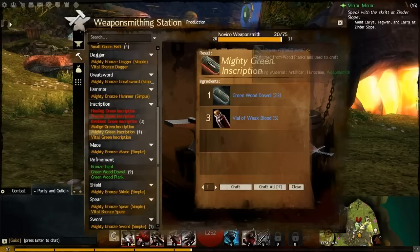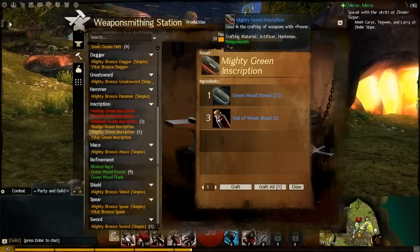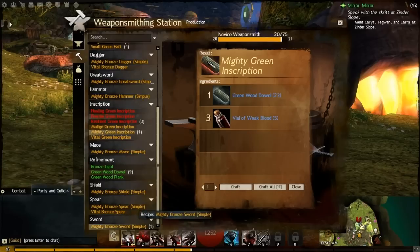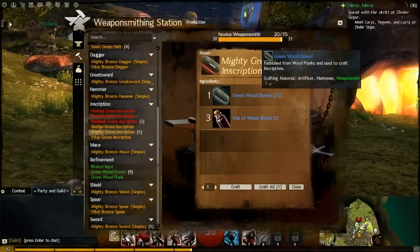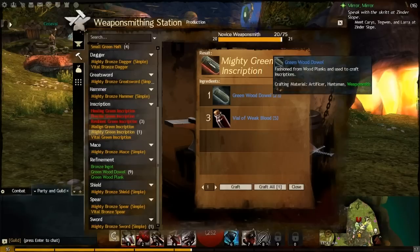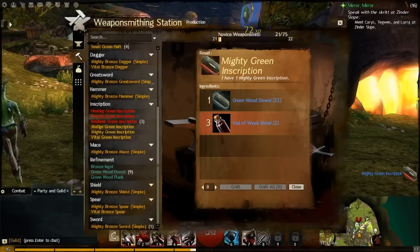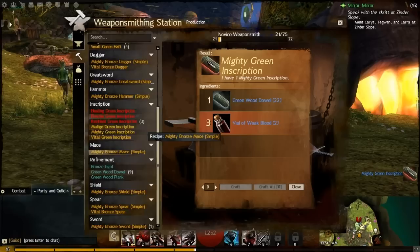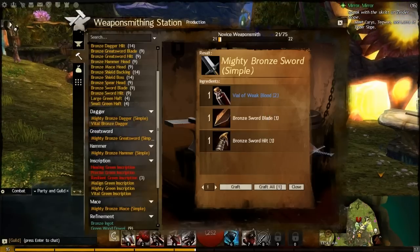Inscriptions are how you make better items. We have 23 green wooden dowels already. The different crafting professions have different versions of inscriptions made with different materials, but the principle is the same — you need an inscription to craft the better version of a weapon. For a better Mighty Bronze Sword, you need three vials of weak blood and one green wood dowel. Let's craft a Mighty Green Inscription — boom, now level 21! But notice we still only have the simple sword version listed. That leads us to the last tab: Discovery.